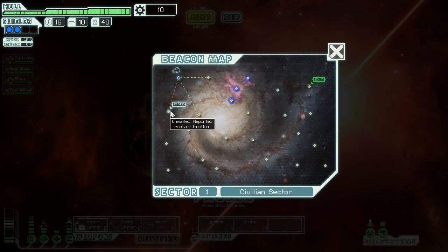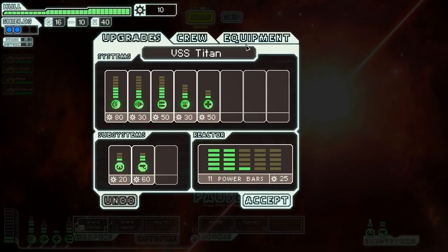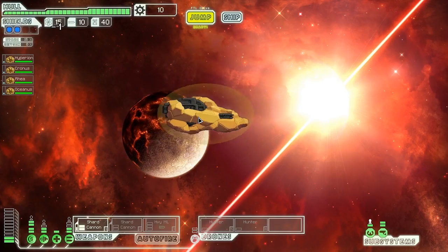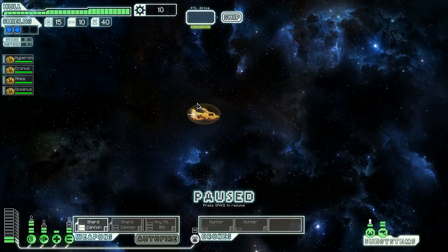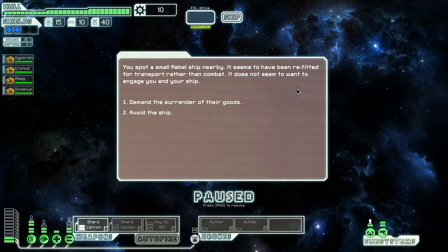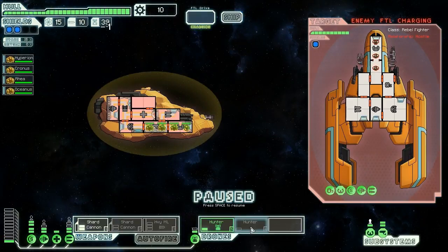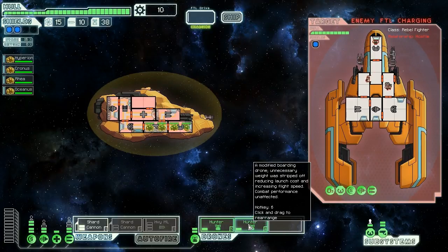We're going to jump over to the store, maybe waiting for the second store. We can actually sell these tutorial augments for about 5 scrap each - free money. We find a small rebel ship nearby that seems to have been refitted for transport rather than combat. It doesn't want to engage us, but we're going to try and take it without their permission. We demand the surrender of their goods - they don't want to fight and are trying to escape, but we're going to fill them up with hunter drones.